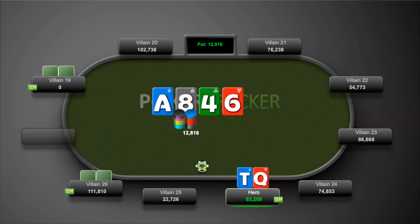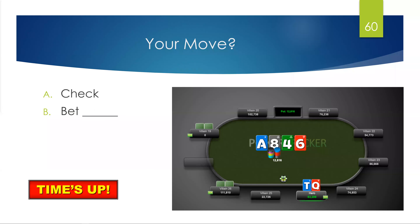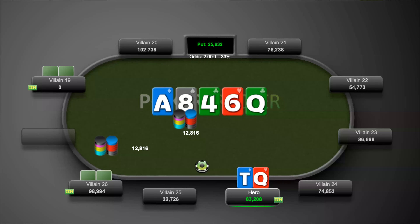The turn is the six of hearts. Villain 26 checks to us and we check back. The river is the queen of clubs — villain 26 bets 12,000. Fold, call, or raise? We go ahead and fold here.